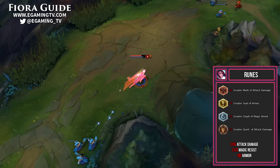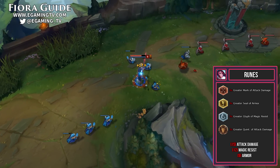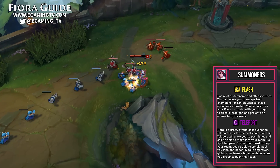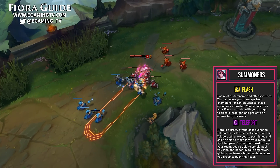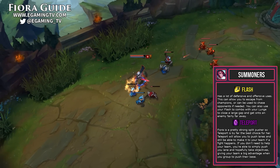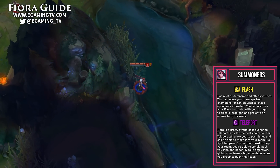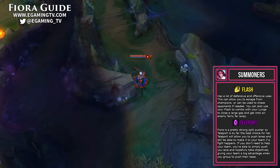30% cooldown reduction is honestly fine on Fiora, but some people insist on having 40%. If you want to go for a Trinity Force build, you can simply get 10% cooldown reduction from your blues and you'll be fine. By nobody's surprise, our summoners for top lane Fiora are Flash and Teleport. These are basically the go-to for any top laner and Fiora is no exception, especially since she is a good split pusher and needs that Teleport. Flash is great for offensive and defensive uses — you can use it with your lunge to all-in somebody from a very long distance.